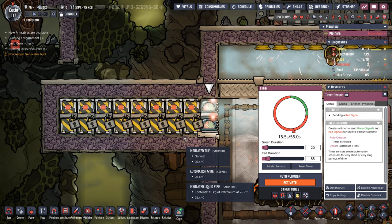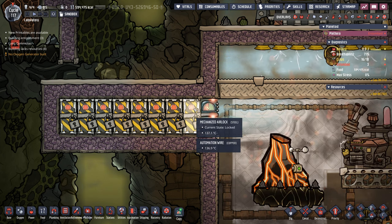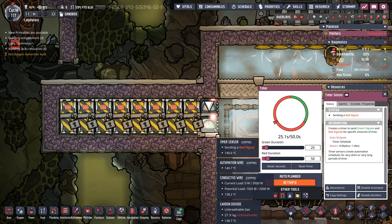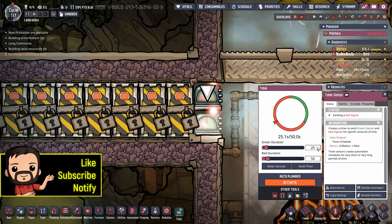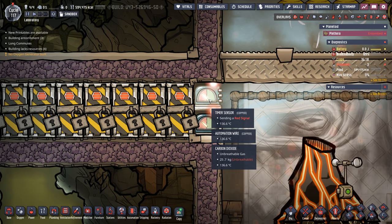The automation behind this system is pretty simple. We have two timer sensors: one controlling the first mechanized airlock, and the second controlling the rest of them. These timer sensors have to be identically matched in total time. This one has a red duration of 15 and a green duration of 25, but wait — for a total of 75. Likewise, the first timer has a green of 20 and a red of 55, both of them adding up to 75. That way they're in sync.